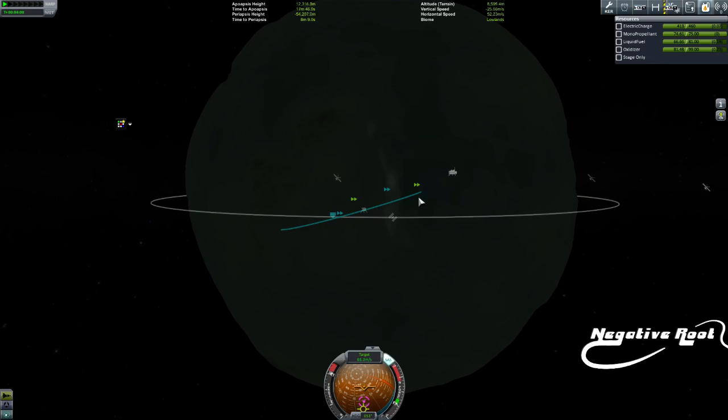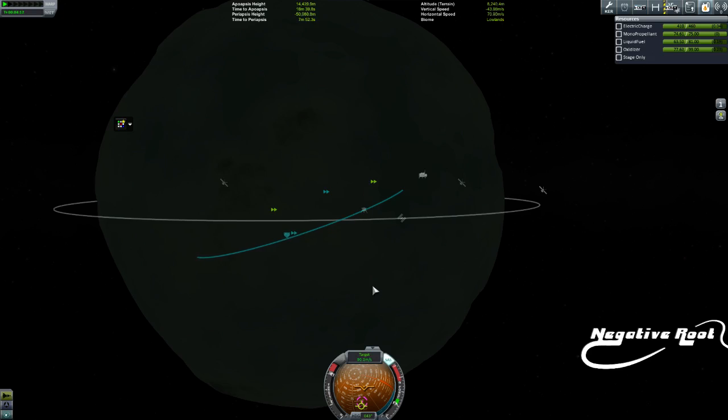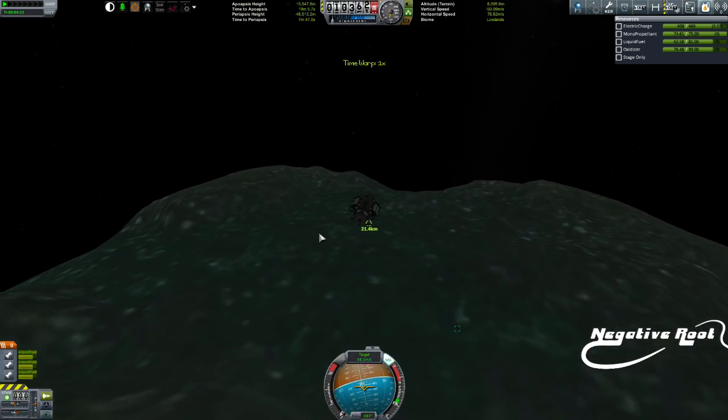Did I get that backwards? Yep, I got it backwards. It's definitely a pull. So prograde is a pull, retrograde is a push. And what I'm doing here is I'm dragging this... actually that's not the best way of going.